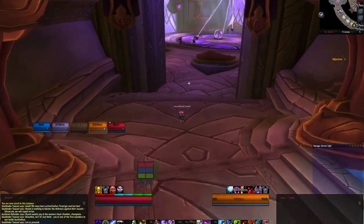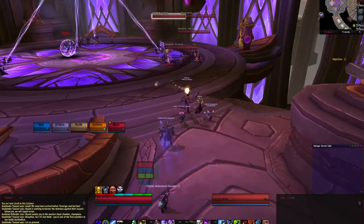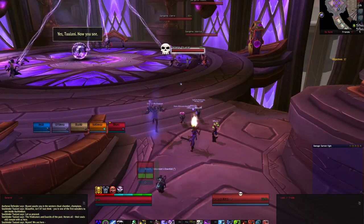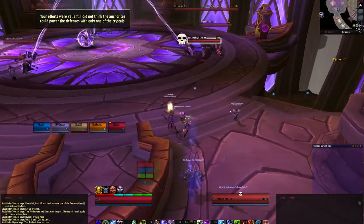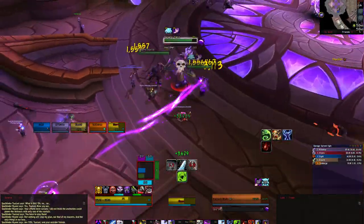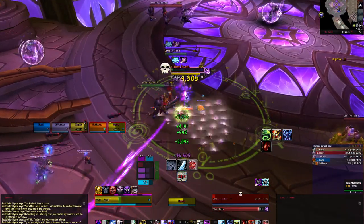Upon entering the instance, you will be directed to your left by Soulbinder Talani, who will remove the magical barrier allowing you to proceed down the first hallway. You will not be able to CC any of these first mobs while they are channeling. Clerics will cast Void Shell, which will apply an absorb to themselves and their nearby allies. This cast cannot be interrupted, but the shell can be dispelled.